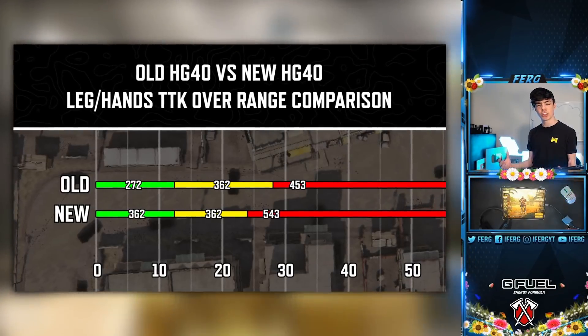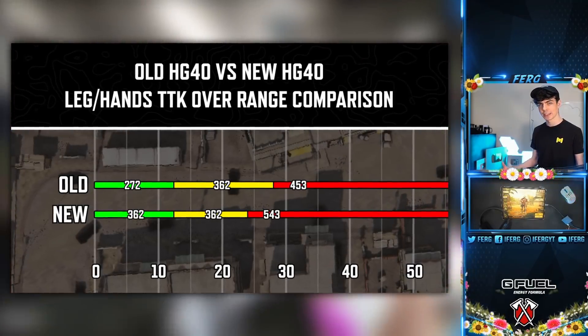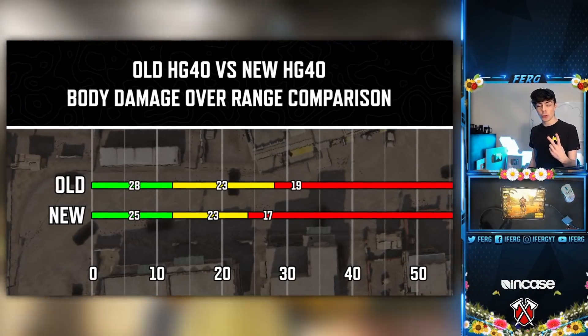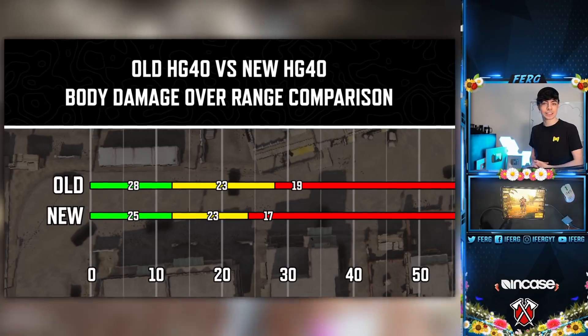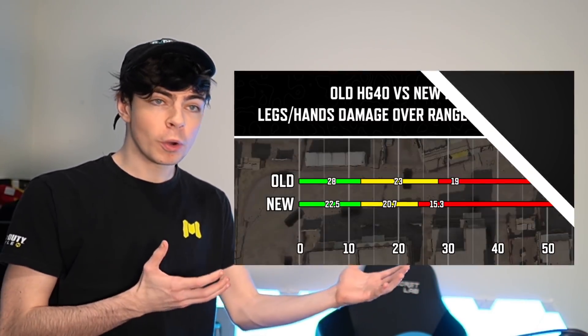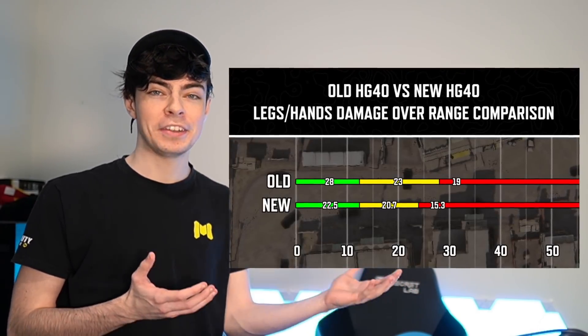They have killed my boy — one of the community's sons has died. The damage close range has went down by three, then two medium and two long range less damage, and that's without even mentioning the fact they added a lower multiplier to legs and hands. We can't be too sad — it was literally the best gun in the entire game for around two weeks, but now it's time to move on.